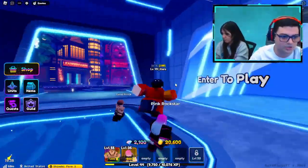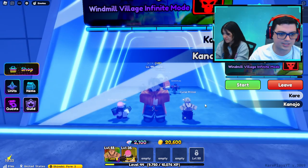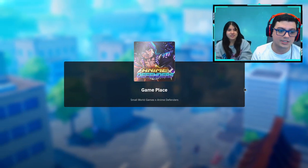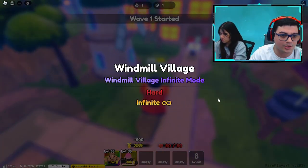We're going to go ahead and jump into a little infinite run. We'll do Winmate Village because it's a nice pretty map — lots of things to see, lots of damage to be done. It's going to be easy. This guy can carry us easily through wave 50 on Evo, so I don't even think we even have to Evo him.